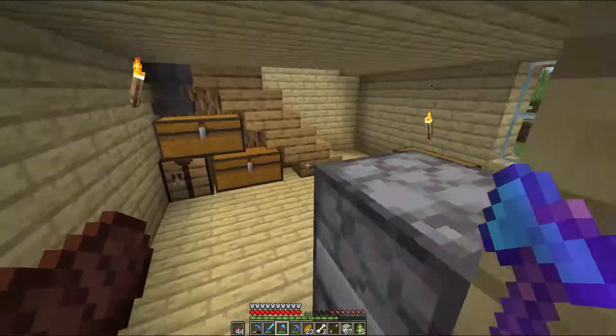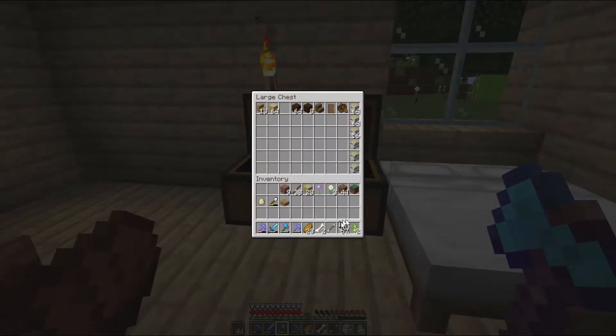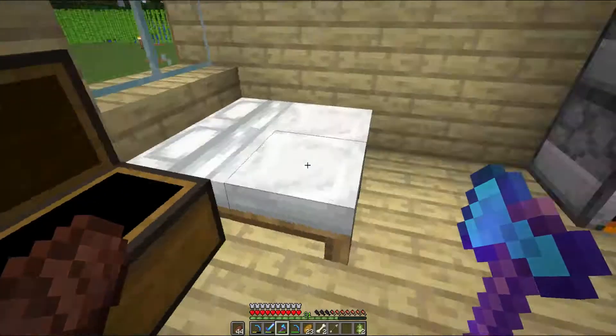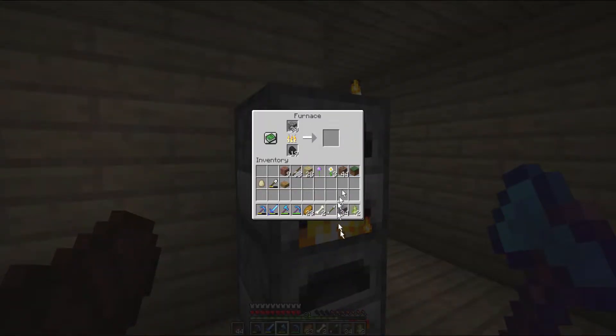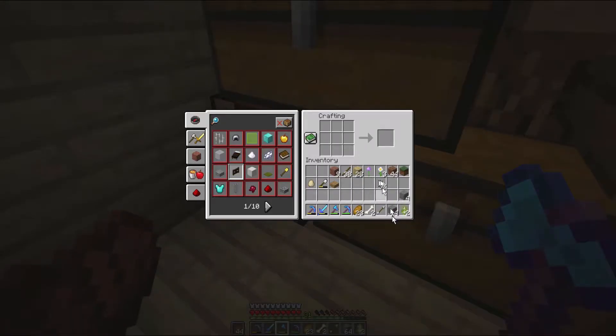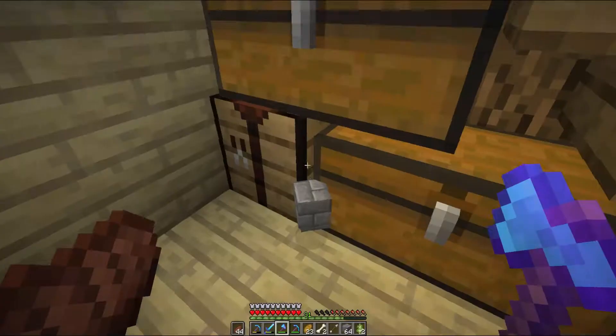So I have almost like a stack of this in my collection. I have a lot of stuff on me, and here you can see I've smelted some stone because I want to make it out of stone bricks. I think that's a really nice block.